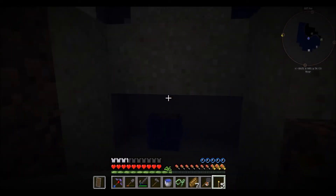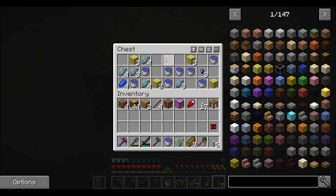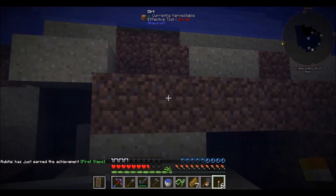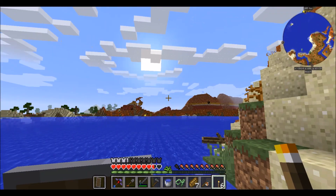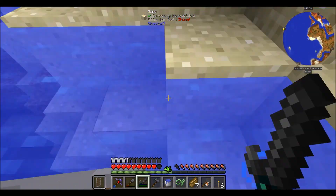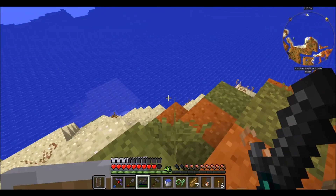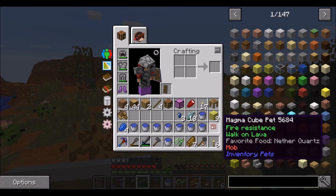There is a cave spider spawner in here so we have to be careful. We get a magma cube pet! We're drowning — let's grab the torch, refresh our oxygen, and head back out. That is how you find inventory pets: there's this dungeon, you can find them on tops of regular vanilla oak trees, underground in special dungeons, and in the clouds — there are special cloud blocks you can find where you pillar up and loot them. There are four legendary pets.